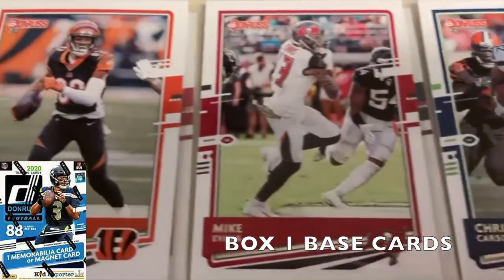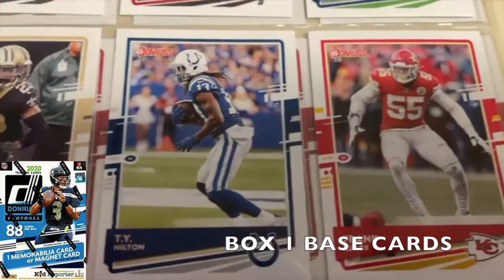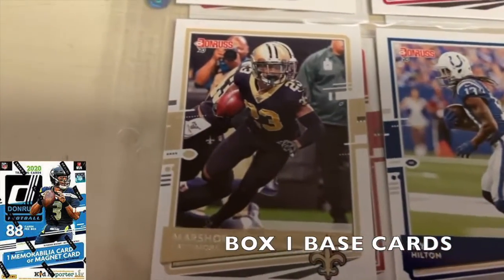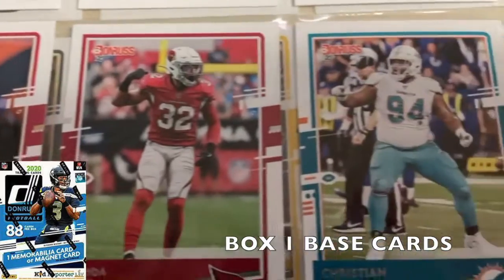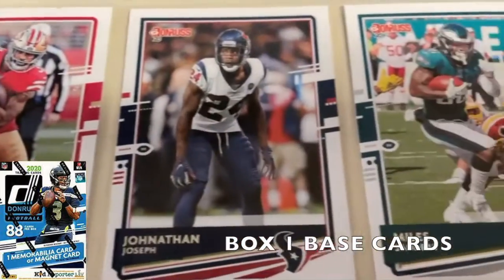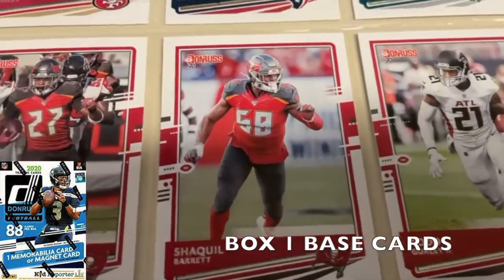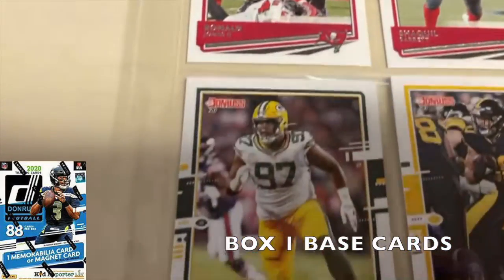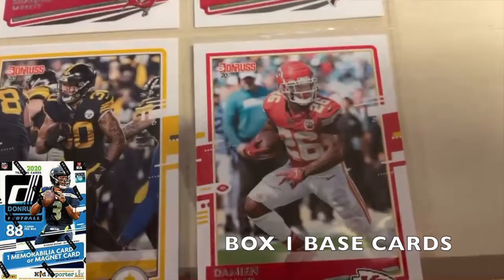Wrapping up the base cards: Tyler Boyd, Mike Evans, Chris Carson, Frank Clark, TY Hilton, Marshon Lattimore, Kyle Juszczyk, Budda Baker, Christian Wilkins, Raheem Mostert, Jonathan Joseph, Miles Sanders, Todd Gurley, a Falcons card, Shaquille Barrett, Ronald Jones, Kenny Clark, James Conner, and Damian Williams.